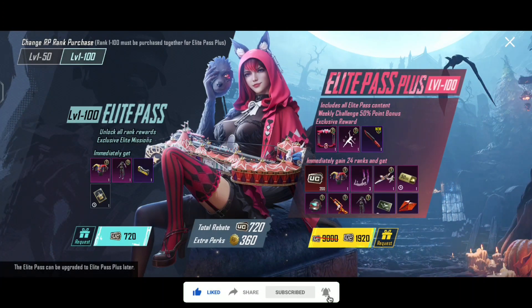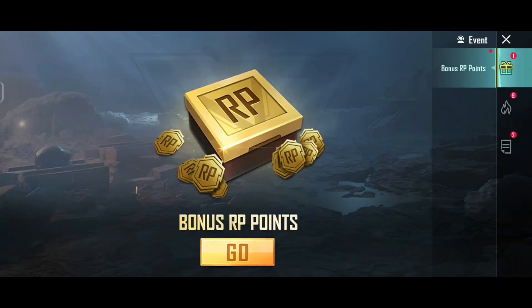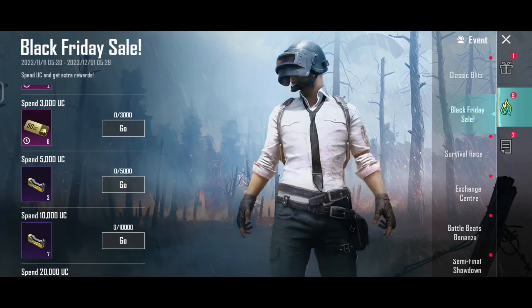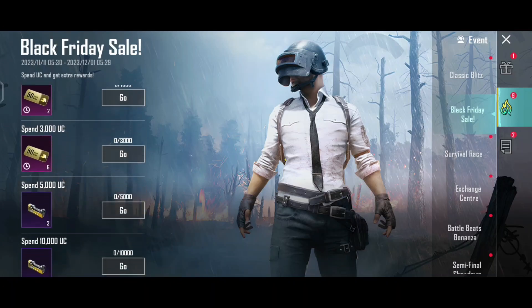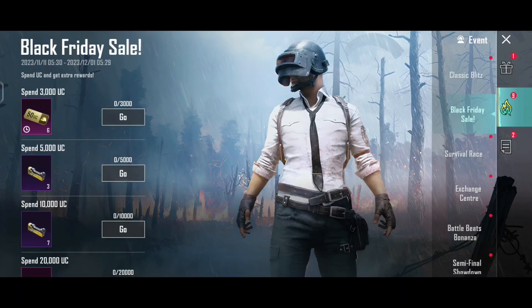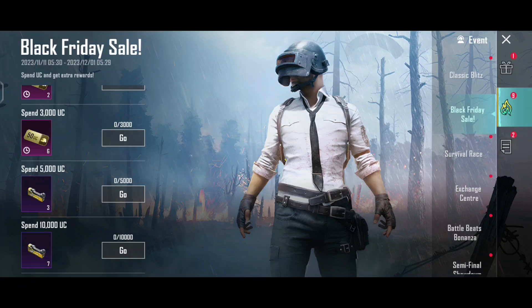People think Royal Pass is the name of Royal Pass because the last 2-3 Royal Passes have been very good. Now, when you go to the event and the Black Friday sale — in 5,000 UC you will get 3 upgradeable materials, and in 10,000 UC you will get 7 upgradeable materials. I recommend you to spend 5,000 UC, because on 1st December the new Black Friday sale will arrive.